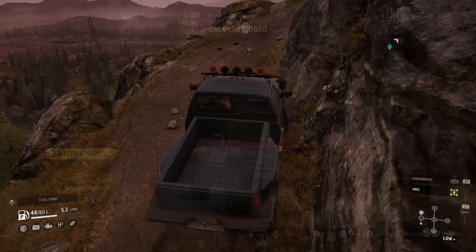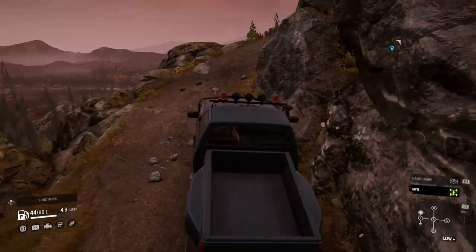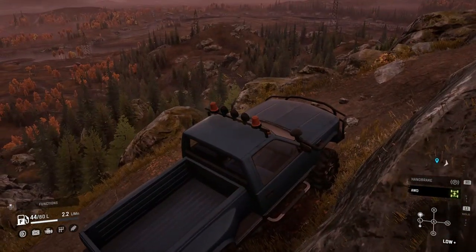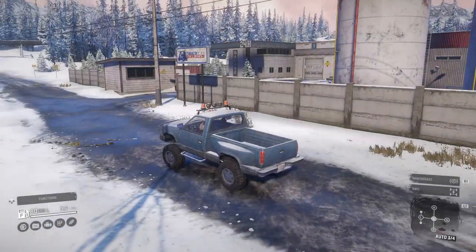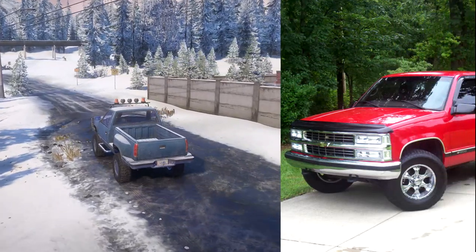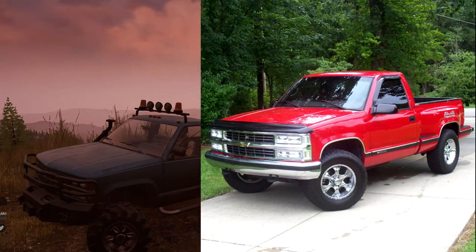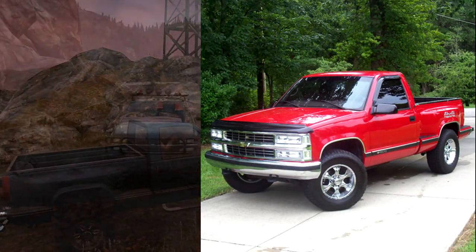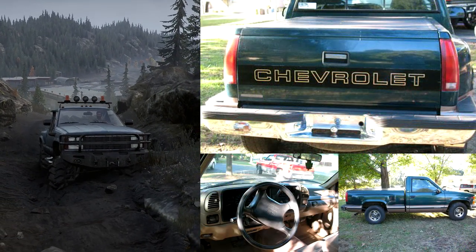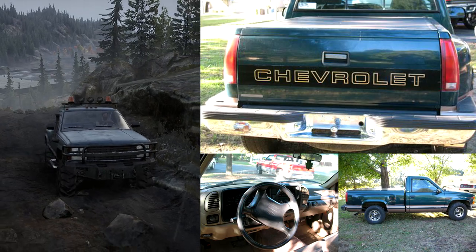Chevrolet CK1500. The CK1500 is the starting vehicle in SnowRunner, but that by no means makes this truck a lame duck. From my research, the in-game iteration is based on the 1997 Chevrolet CK1500, specifically the four wheel drive sport side short box, and is one of the 18 licensed cars introduced into SnowRunner.